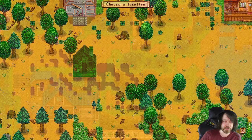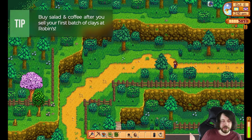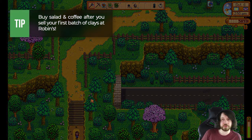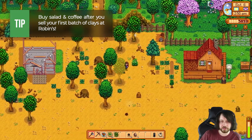Another tip that's kind of helpful: you can buy salads, which are the most cost-efficient thing you can buy consistently, and coffee in the early stages of the game. Coffee is very good because it allows you to run faster, and with animation canceling you can find clay a lot faster.